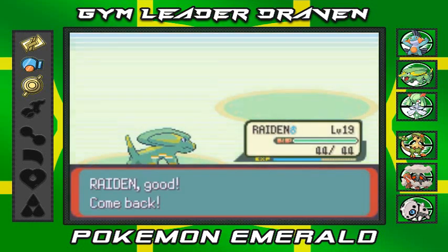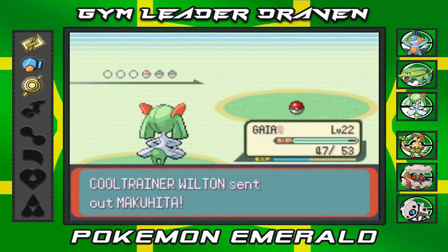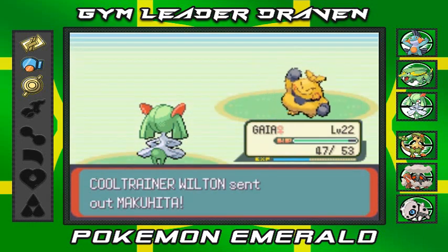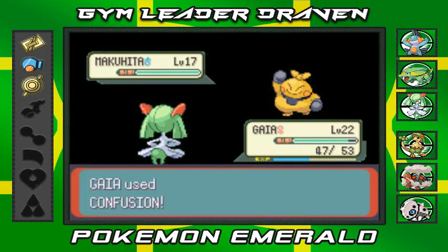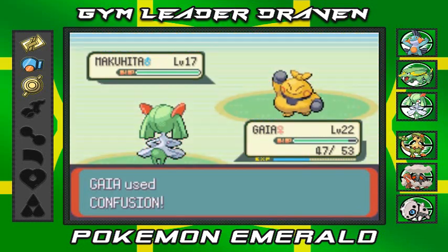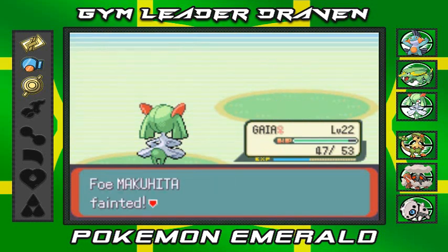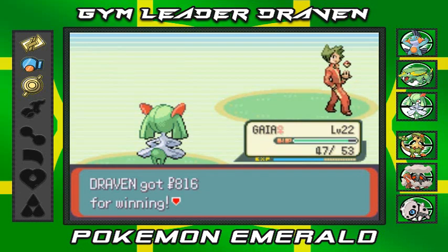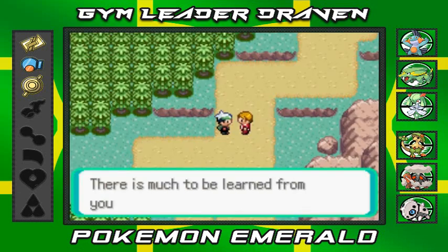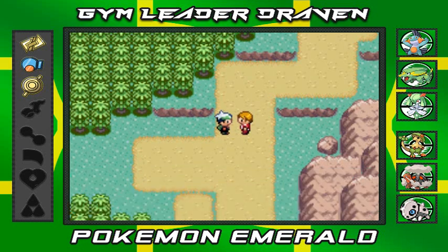Gaia, it's been a while! Gaia the Psychic Knight — let's get this. Confusion! Eventually Gaia will learn some other move besides confusion. And that's easy peasy. Wilton has been defeated. He says he sees I've toughened up considerably and requests a rematch. Big vocabulary on that trainer!